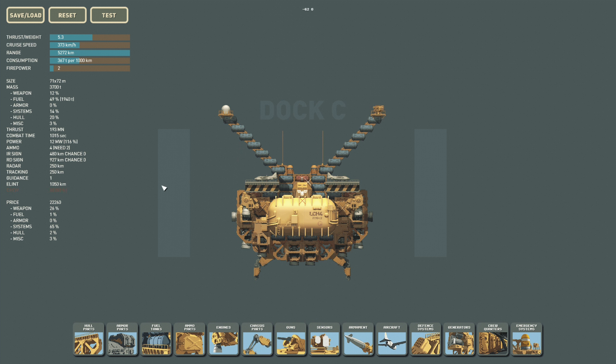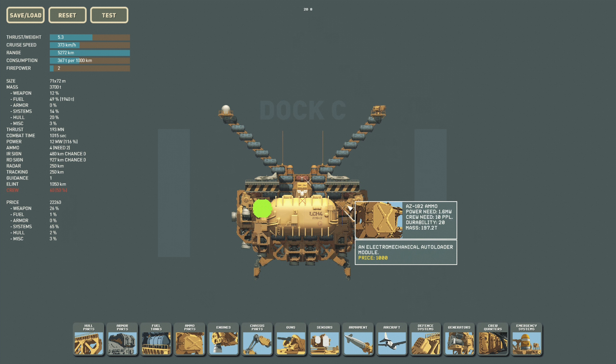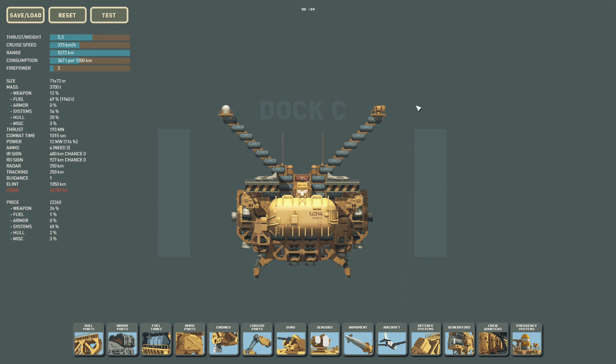I will just use this tanker without T7s to save some money, and if I find some T7s in the campaign I will probably exchange them. It only has a little tracking radar and Elend — not the best ship, but it will hopefully do its job. It could also use more aircraft, but maybe we'll just modify it in the campaign.